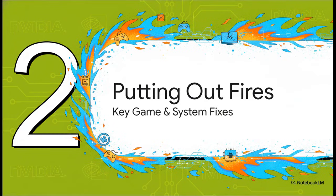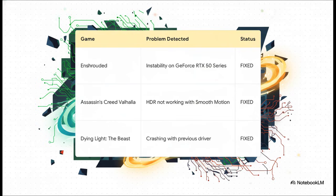Moving on from the big color bug, this driver is also a targeted stability patch — think of it as a special firefighting mission designed to put out very specific problems in a few games. For Enshrouded, it's tackling instability on the newest GPUs. For Assassin's Creed Valhalla, it fixes a weird bug where HDR would just stop working if you had smooth motion turned on — that's the kind of thing that would have you pulling your hair out. And for Dying Light the Beast, it fixes crashes that only started happening after the last driver.